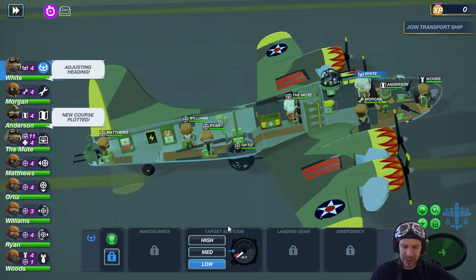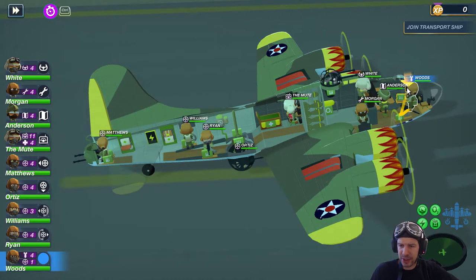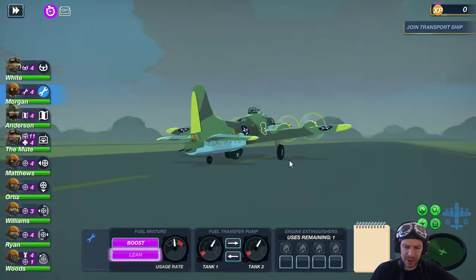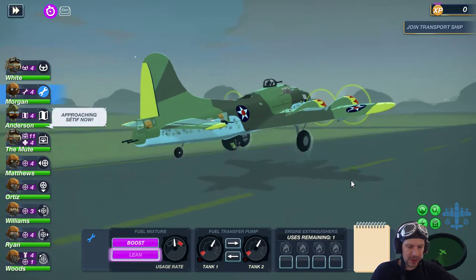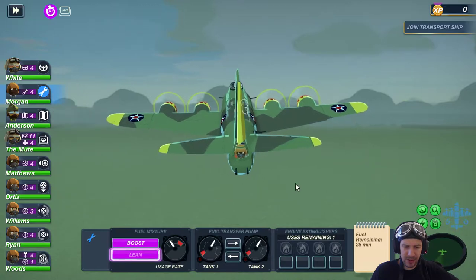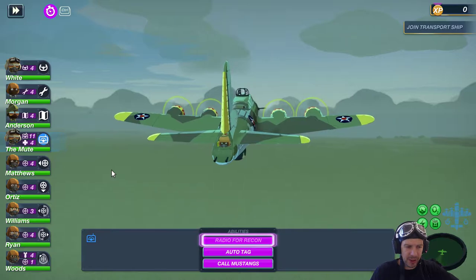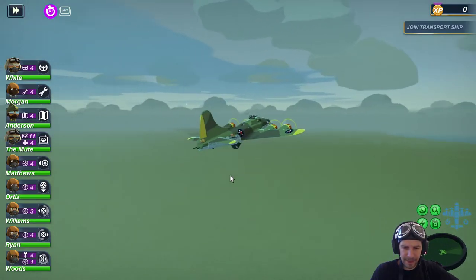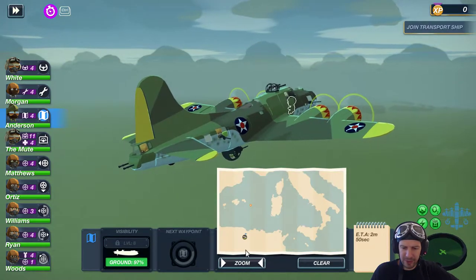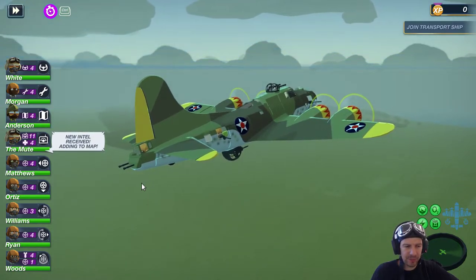Okay, take off. We're going for medium altitude. Woods, you go on the cheek gun as always. Morgan, you're going lean. Let's take her up — raise the landing gear. Yes, you are already chugging lean. Radio for recon, Alex, please.